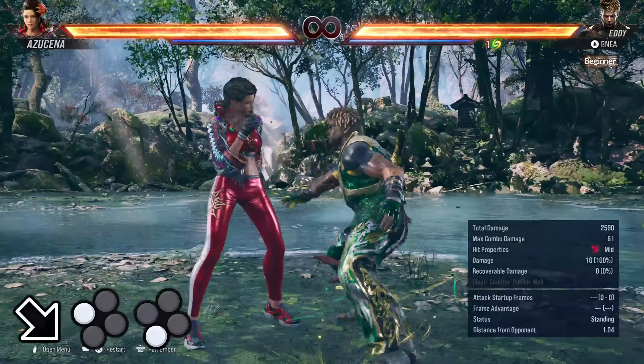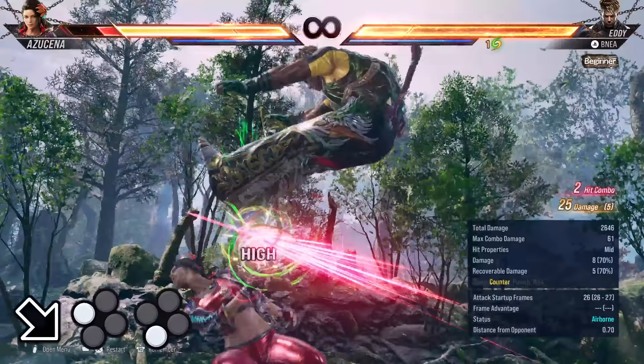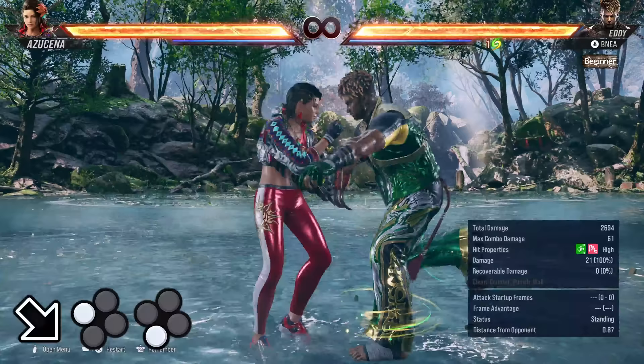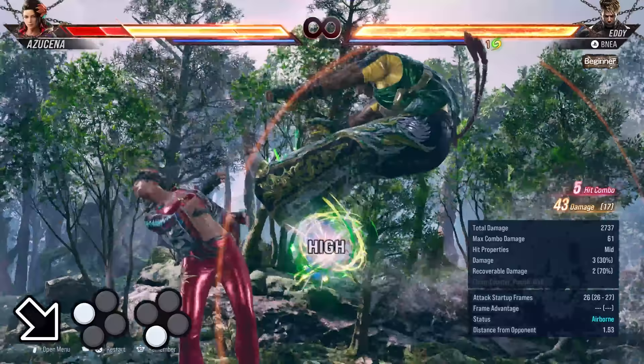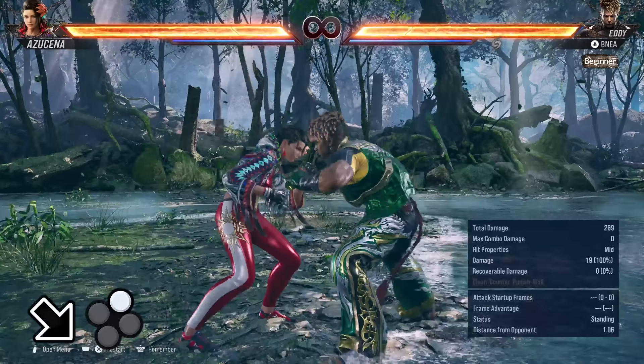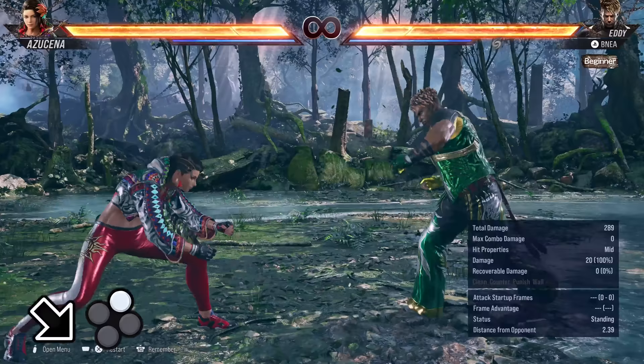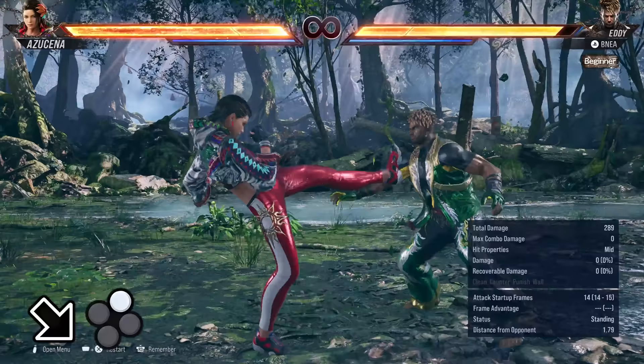For his 13-frame punish, Eddie's got down forward 1-3. This is a natural combo that wall stuns and tornadoes. It's extremely useful both as a punish and as a key part of Eddie's combo routing. Down forward 2 is a safe 14-frame punish that knocks down on counter hit, and is also very useful even outside of just being a punisher. It's a very solid 14-frame mid that's safe on block and plus 5 on hit. Most notably, it's got a ton of pushback on block, so if they try to take their turn back, you can potentially anticipate it with a backdash and then whiff punish.